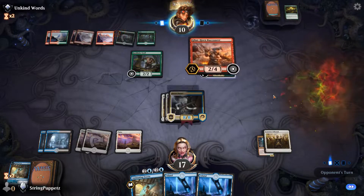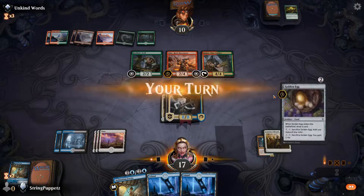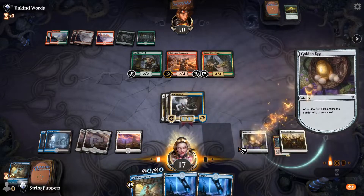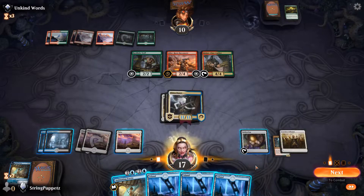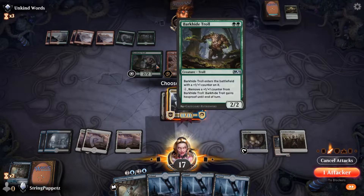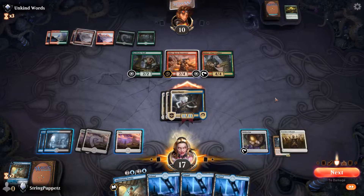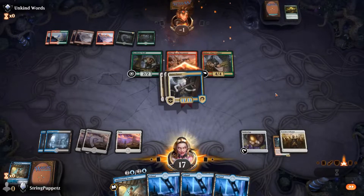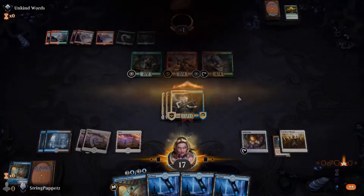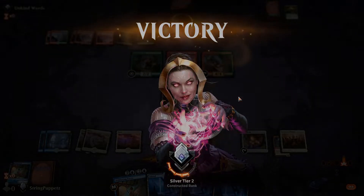Maybe I'll cut a land — a Plains specifically — for that extra thing. Oh hey, a thing! Should've done this after — it gives me the extra thing. Yeah, so he can't do anything, so I win! Yay. I guess I've been winning today, so maybe I'm not gonna change anything.